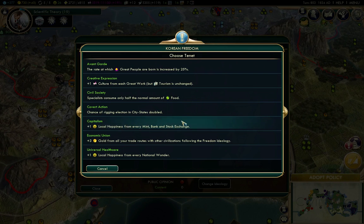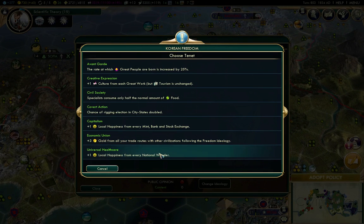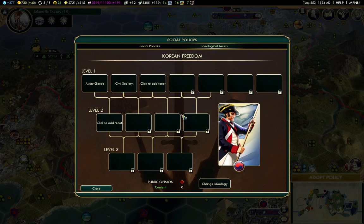This tenet is good if you have lots of specialists. This one's not so good unless you're sending your spies into city-states. This one is really good for happiness. This adds happiness for national wonders. We can only choose level one tenets at this point because you need two of them to get a level two. I'm going to start out with the great people one, and I'm going with the specialists one.